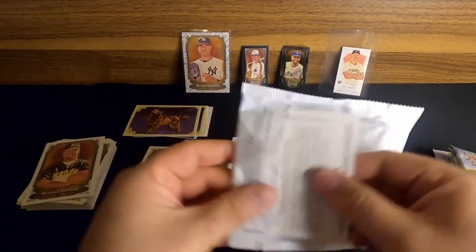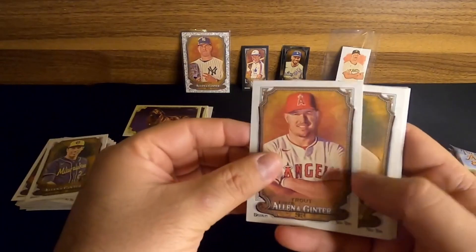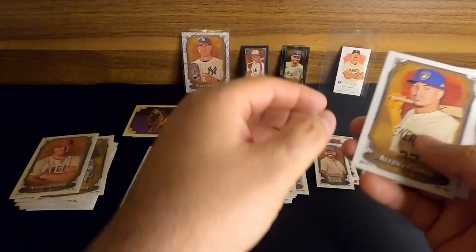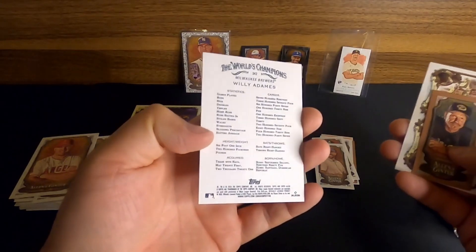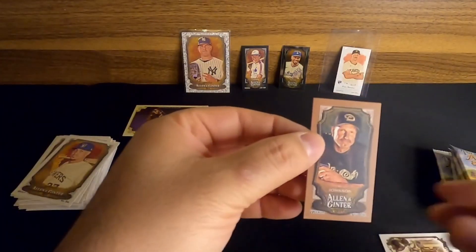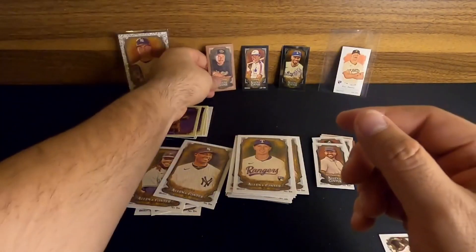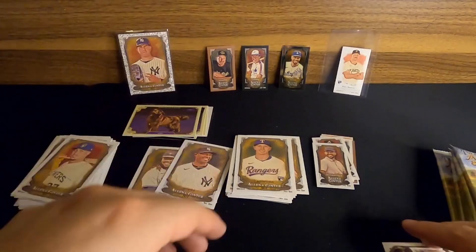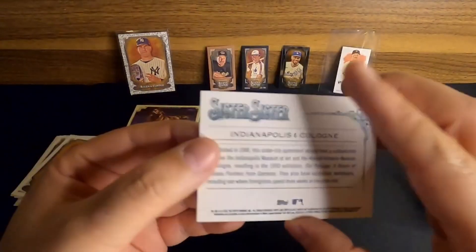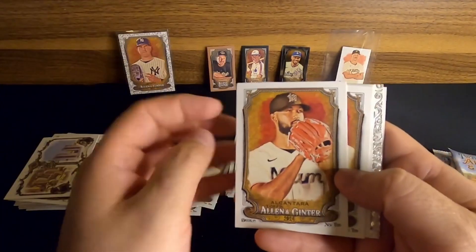Let's move on to the next pack. We get Christian Yelich — the Brew Crew. We got another Mike Trout. Is that Wyatt Langford? I think I've gotten him before. Willie Adams, I think it is. And then we get another one of these Brown Borders — how about that, a Randy Johnson? That's pretty cool, we'll put that one up. And then our last card to finish it out is going to be Indianapolis and Colbert — Sister Sister. Interesting.